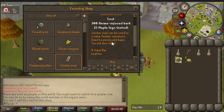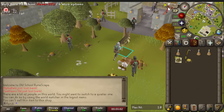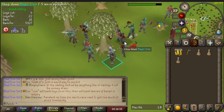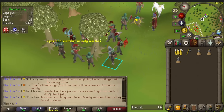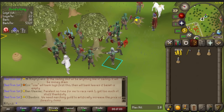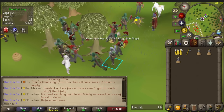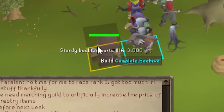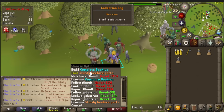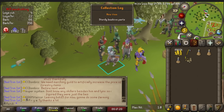Jagex added another piece to the Forestry collection log after we'd finally completed it. Now going for a Sturdy Beehive Part, which is apparently very easy to get and not rare at all, but I do have to go back and do some more Forestry.